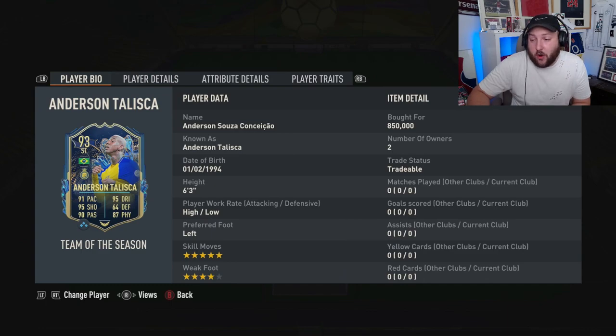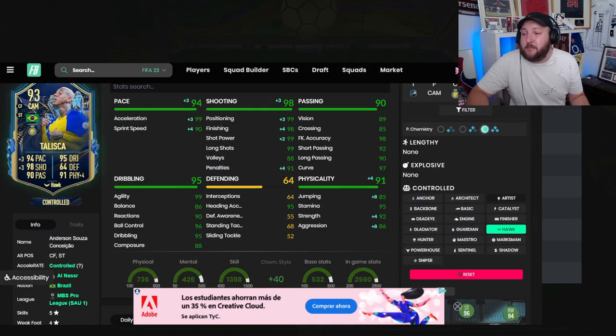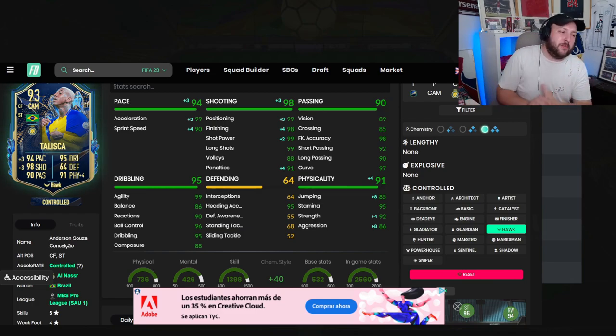We've gone for a Hawk today, really just to boost the stats that we need. It gives him 99 acceleration, 90 sprint speed, 99 shot power, 98 finishing, as well as boosting up jumping, strength, and aggression. We'll look more into the chem style, price, and what I thought about the card, best position and much more at the end of the review on Footbin.